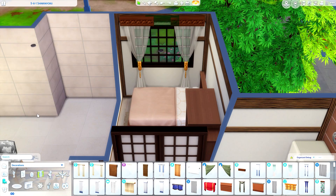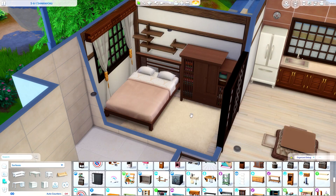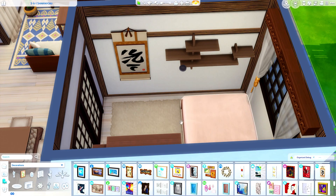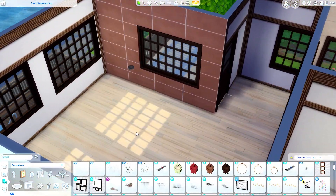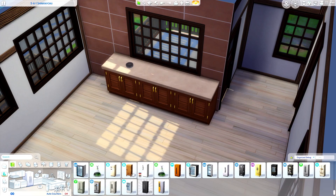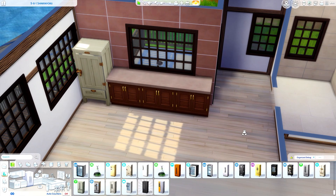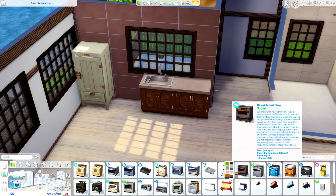Here's that curtain rod I couldn't find before. Now I know it's there — it's in a different category. The one from For Rent and the one from the Modern Lux Kit are both in the curtain category, but the one from the Desert Lux Kit is in the wall decoration category, which is why I couldn't find it. So I found it — that's the main goal.